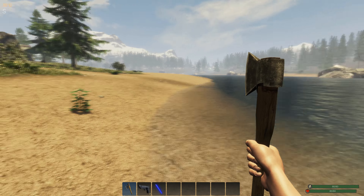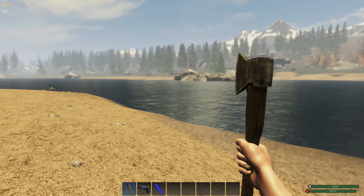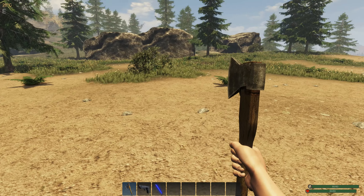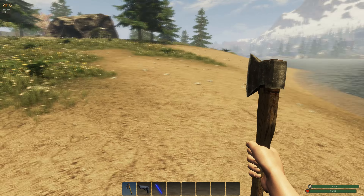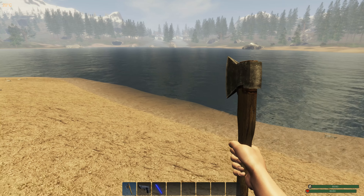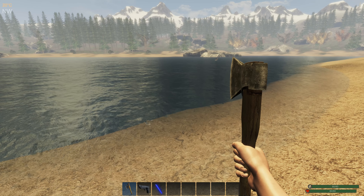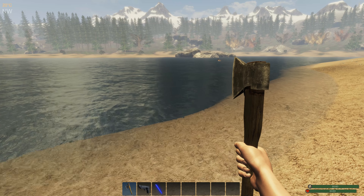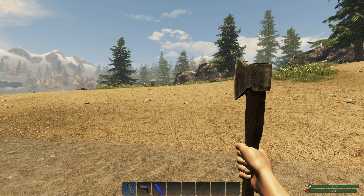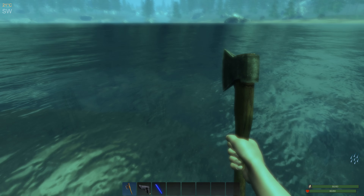Maybe I can swim across. I liked that waterfall I saw when I first spawned — I think I want to adventure back over there and pop my base over there. There was some small game and plenty of water too. You can swim in the game. As soon as you get in the water you're going to sink, so you want to hold the space bar down to tread water.